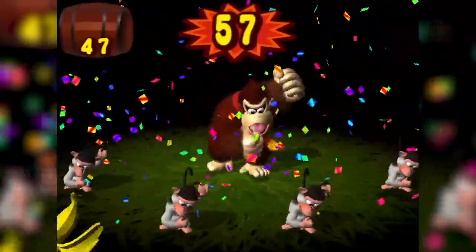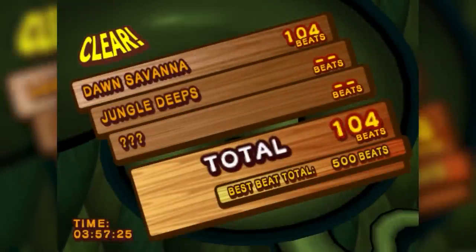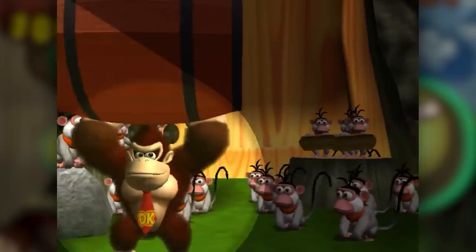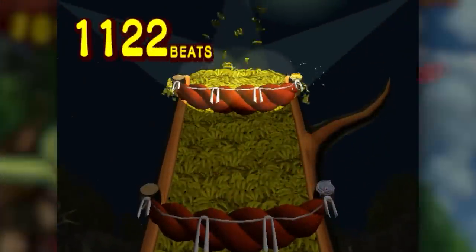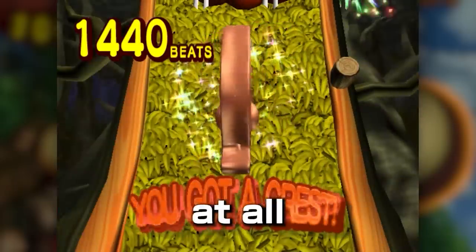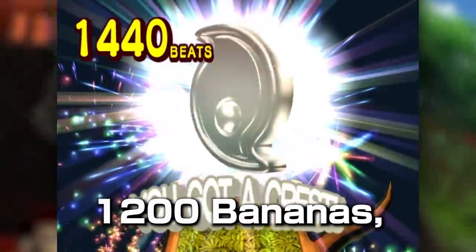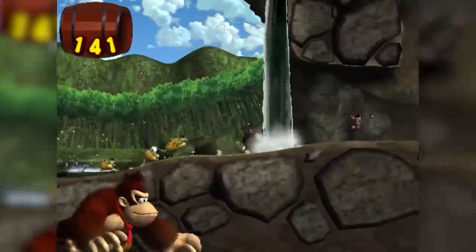At the end of each level, Donkey Kong gets to acquire bananas by hitting the bongos as fast as possible. Just completing a level isn't actually sufficient to beating the game. Banana totals are tallied, and depending on how many bananas were collected, a certain number of crests are rewarded: bronze for beating the level at all, silver for 400 bananas, gold for 800, and platinum for 1,200 bananas.